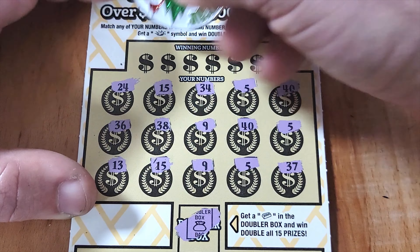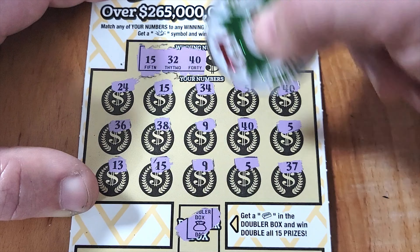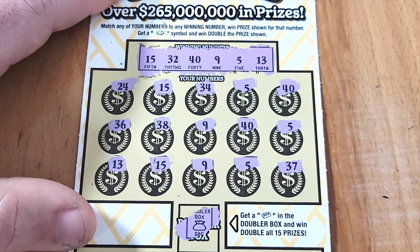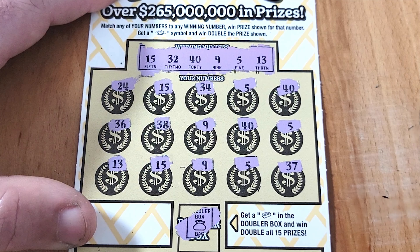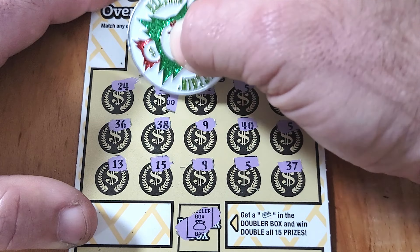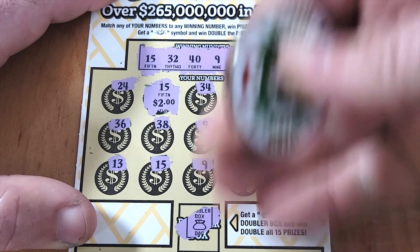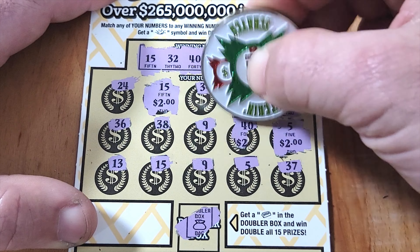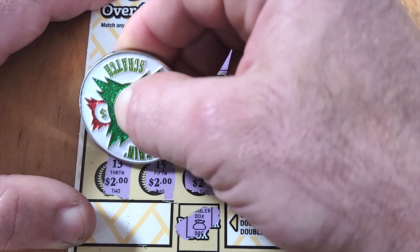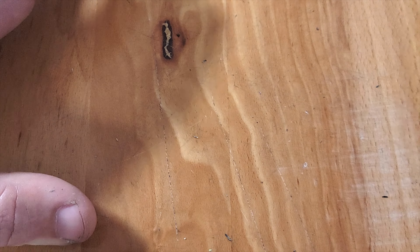Counting up the matches — nine matches total. Checking prize amounts: the 15s have little zeros for $2 each. Going left to right — two, two, two, two, two, two, and two more on the 15 down below. Ten matches total, $2 under each — that's a $20 win. Nice little double up, into the winner pile!